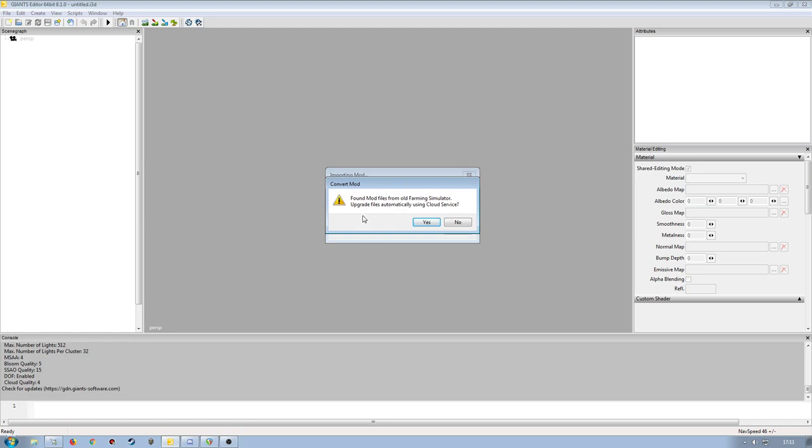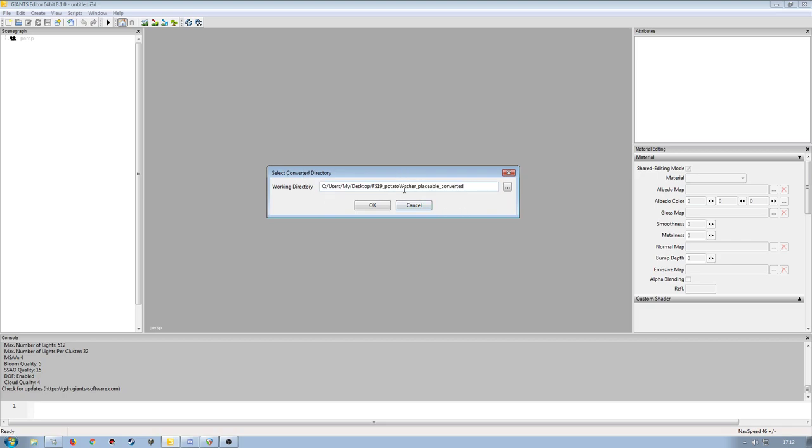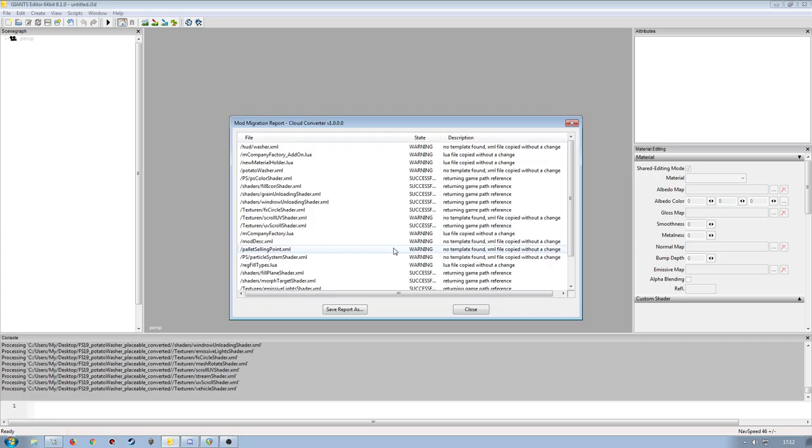We click OK and it does its thing. It gives us a pop-up saying it will convert the mod — it's found mod files from an older version of Farming Simulator and will upgrade these files using the cloud service. We click Yes. It then gives us another directory, the converted directory, named 'FS19 Potato Washer Placeable Converted' by default. We click OK and it does everything it needs to do in the background.